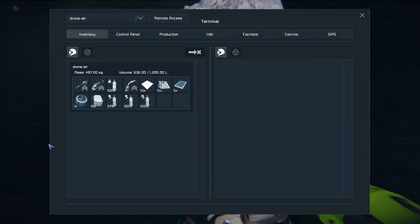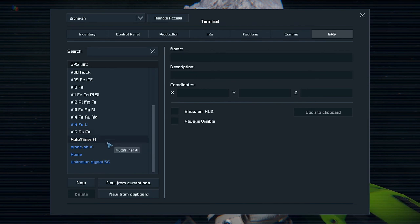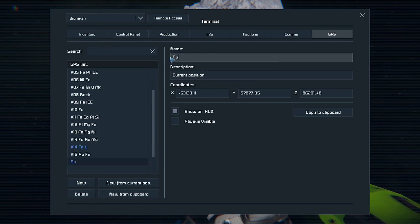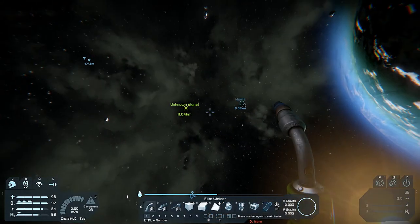GPS, new from current position. We already have auto miner one, so we'll call this auto miner two. Maybe also mark what it is - FDU. I'll copy that to clipboard and head back to base.